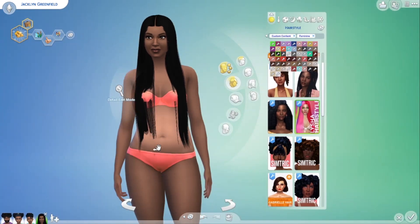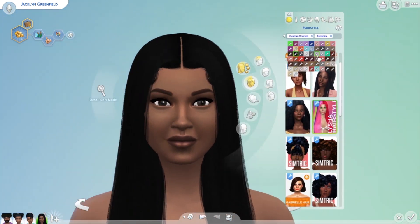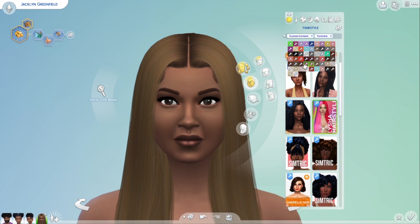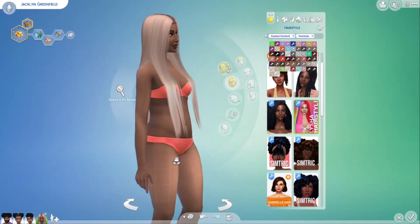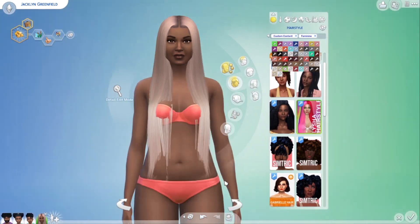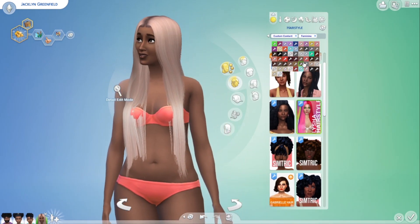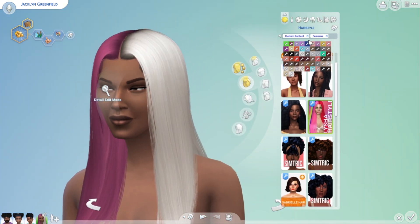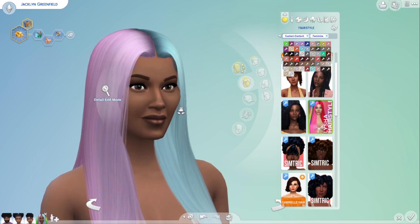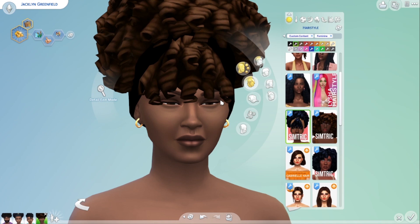I wish the Leah Lilith hair was longer, but you know people don't want to deal with the weights, and I get that. It looks really really good. I didn't know how I was gonna feel about it because she previewed it with different colors and I wasn't sure, but it looks good. I like it. Then more maxis hairs — I know, don't come for me. I thought they were going to eat but now I have to go back and recolor all of them. This one comes in different colors, but why is it not black?